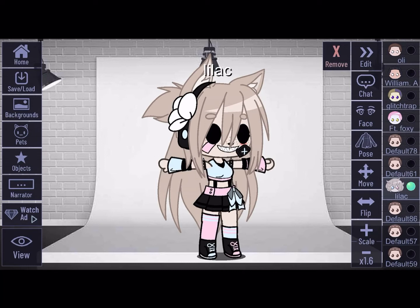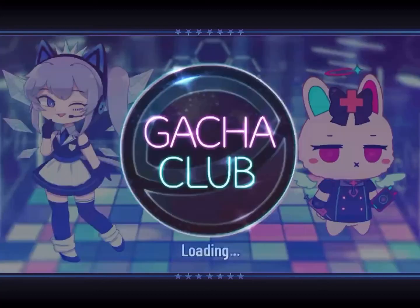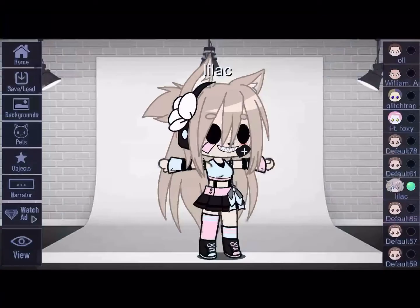So this video I'll be showing you two different ways you can get the objects. The first way is in Studio. For those who are new to Gotcha Club or any Gotcha app, you just go to Home — this is the page you should be on when you log in. We're doing this in Gotcha Club because you cannot do this in Gotcha Live. So go to Studio.